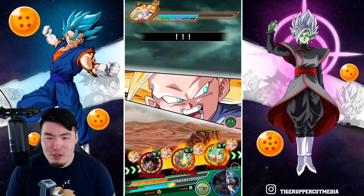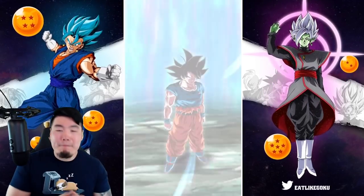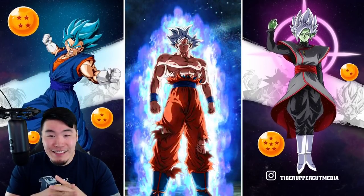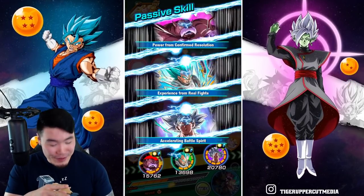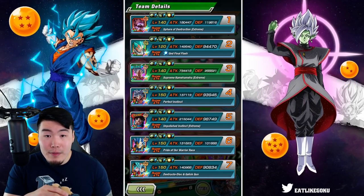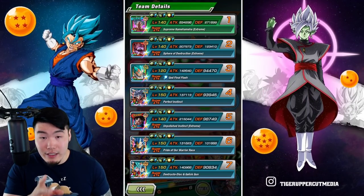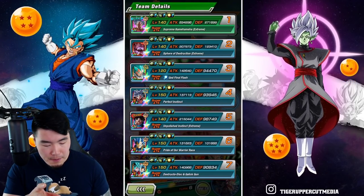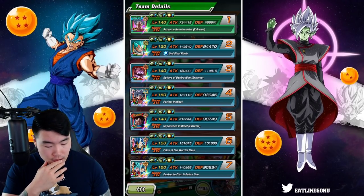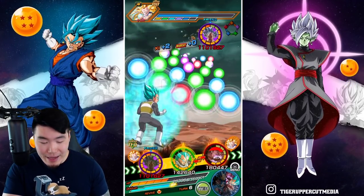We're good. Our first UI Goku awakening — that is beautiful, man. That's so clean. We got the Icarus too, nice. Defense is 266,000, a little bit higher linked with Toppo. I'm going to put Toppo at the end because he can take those attacks really well with his damage reduction. We have guaranteed dodge right now so I don't have to worry about taking any damage. Let's give these orbs to Vegeta, and Toppo gets a super too — nice.